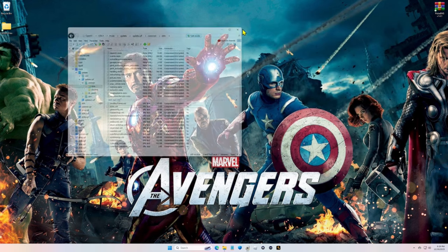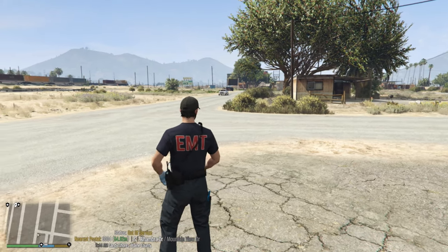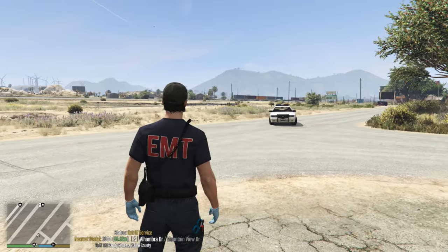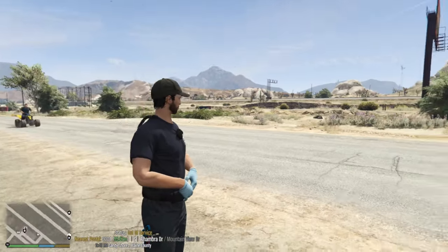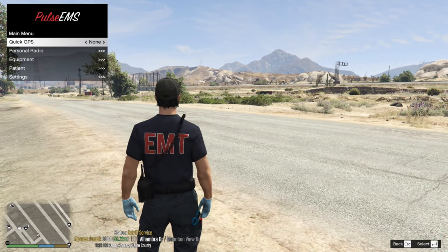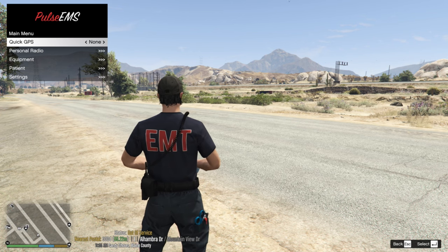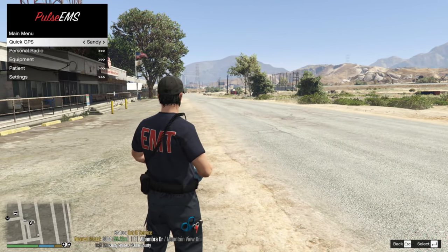Now we're going to go inside the game and I'll show you exactly how this mod works. Keep in mind, the outfit I'm wearing is not part of Pulse EMS - it's part of EMS Search and Rescue. I'll link a tutorial for that in the top right corner. Press F5 to pull up the menu - keep in mind this is the first time I'm seeing this mod, I have no idea how it works, we're just going to learn it together. Quick GPS here - Sandy sets your GPS to the Sandy station.